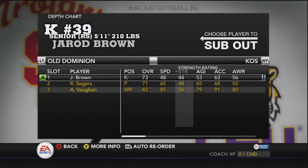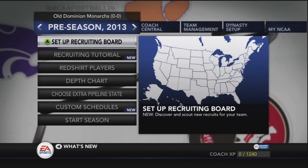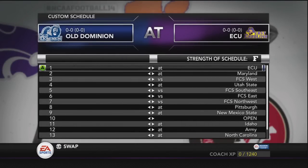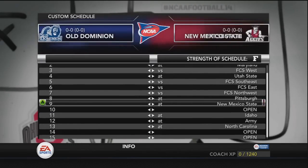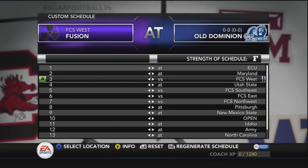That is Old Dominion. I'm not going to choose extra pipeline as it costs real money. Now the schedule — the thing with Old Dominion this year is that they play basically half an FBS schedule in real life. We have four FCS teams and I need to take care of those because I'm not going to play generic FCS teams — for one they're easy wins, and two they completely kill your strength of schedule. As you can see I had an F rating for strength of schedule, which is the worst.